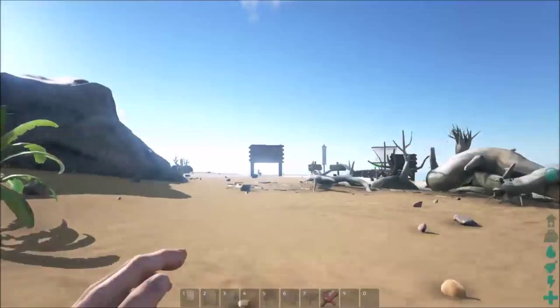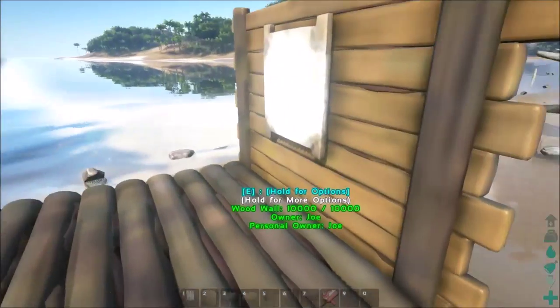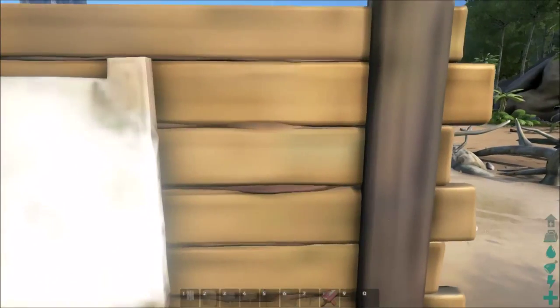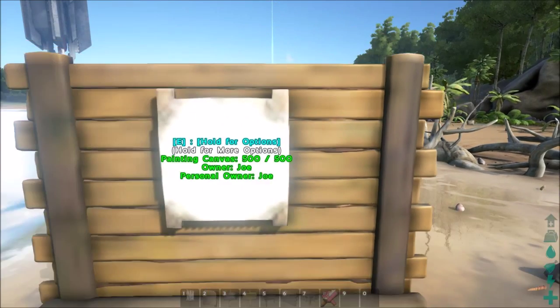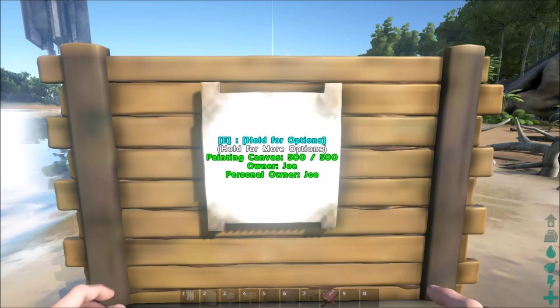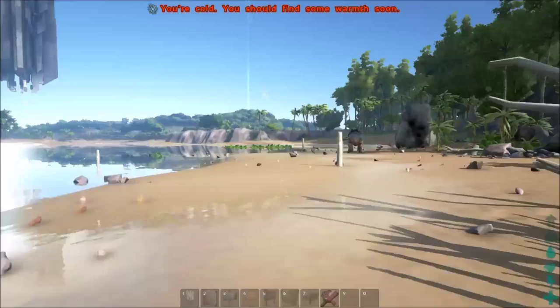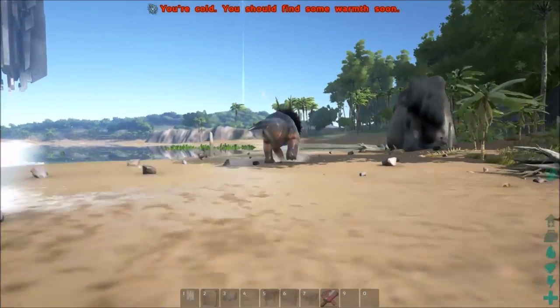I'll just show you real quickly on this right here. Instead of pulling out the paintbrush, if you want to do a full color, you can just run up to this right here and type it in the same way. It should make it red. Nope, it didn't make it red for some reason. Oh, I forgot you're supposed to switch the dino.